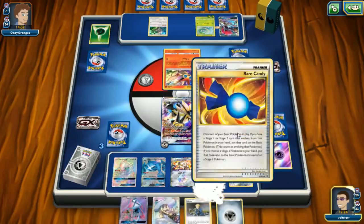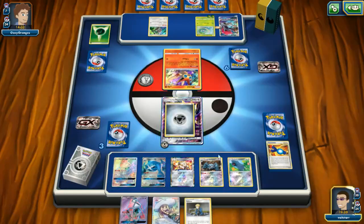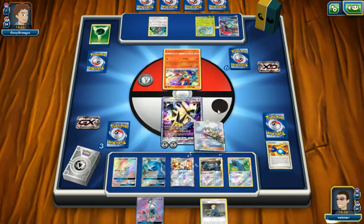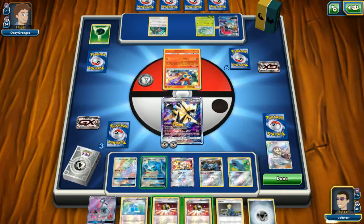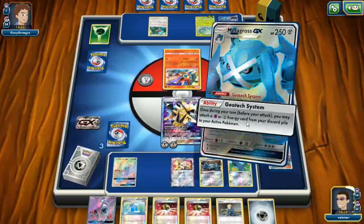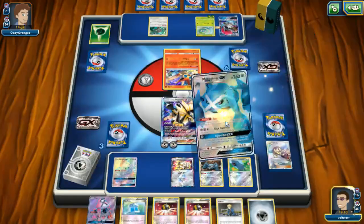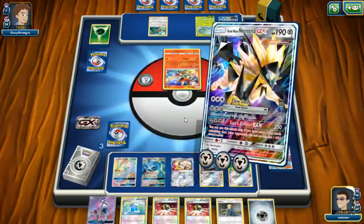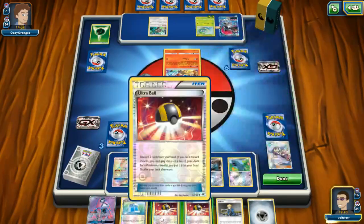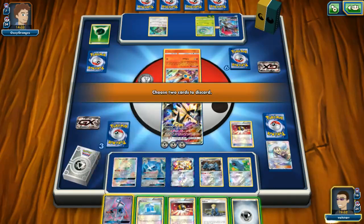We're going to chuck a Metagross down — the other Metagross. This is what we were saying about potentially only being able to do 20 points of what I'll call Unfortunate Damage. You know what we could do — let's ditch the Lele.